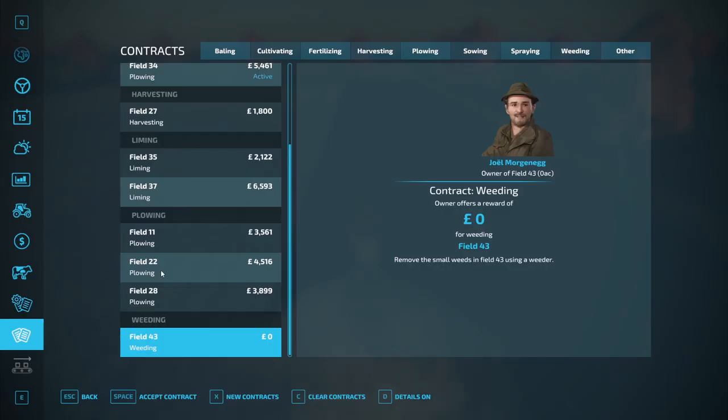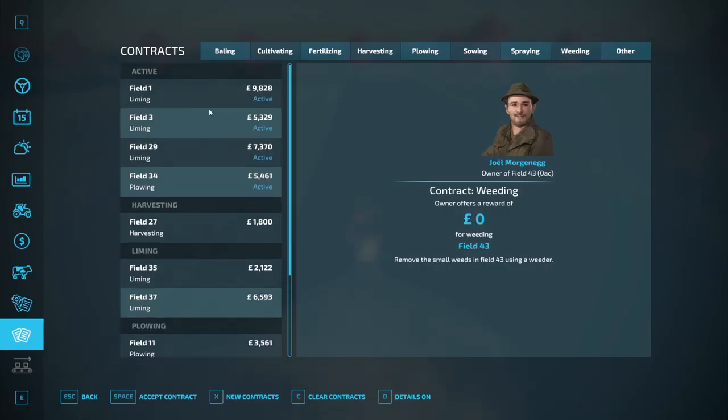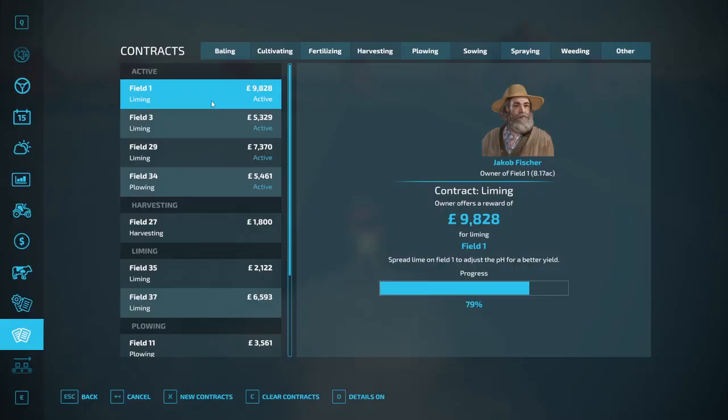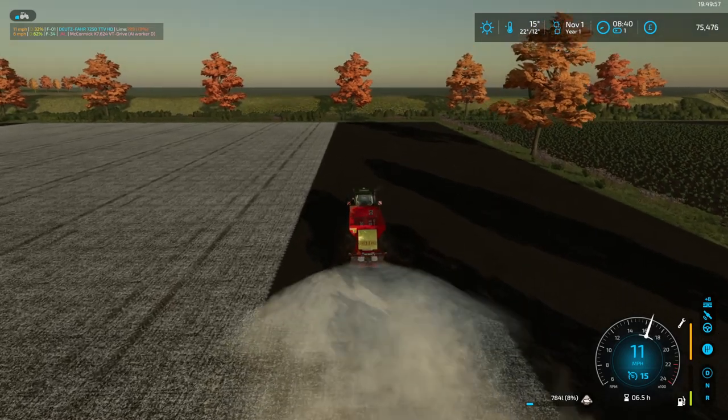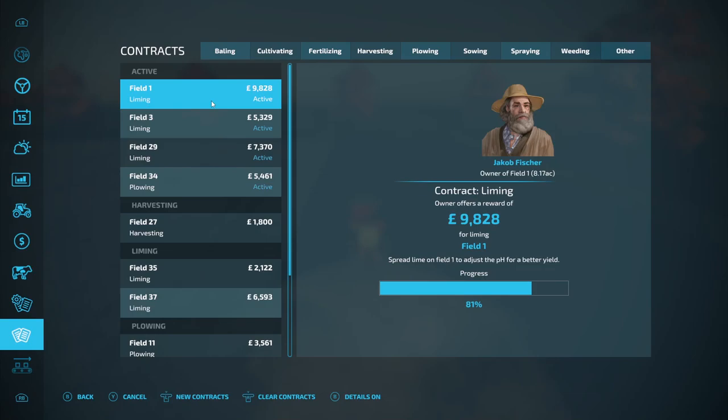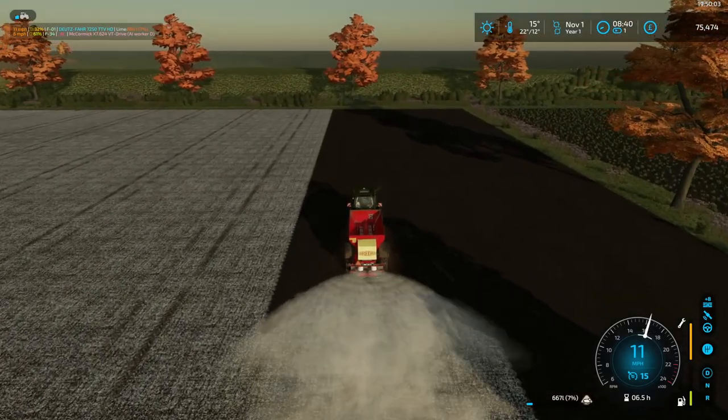Liming done at 79 percent - not too bad, and that's a big chunk of change. It's going to take us back over 80,000. We're at 81,000, so well in.